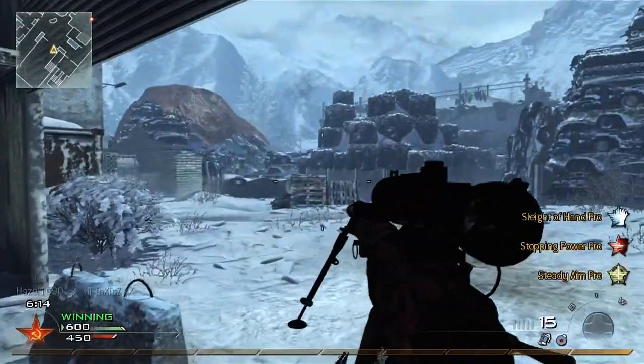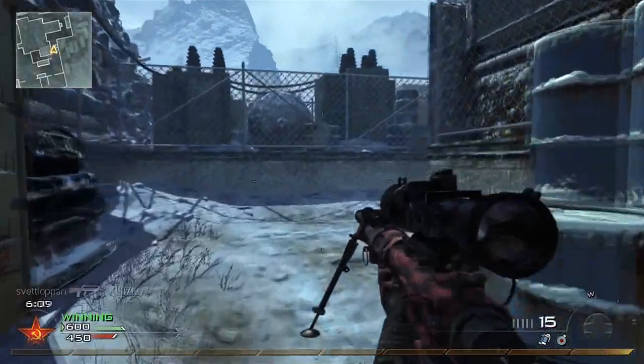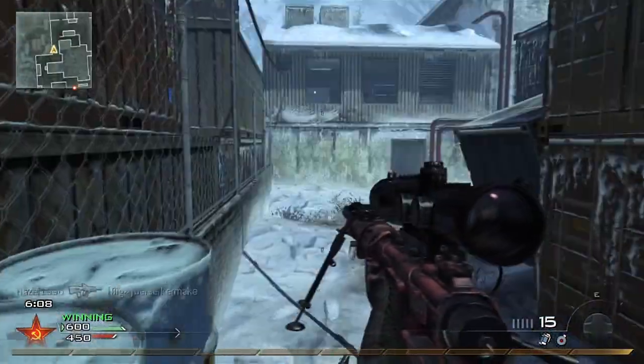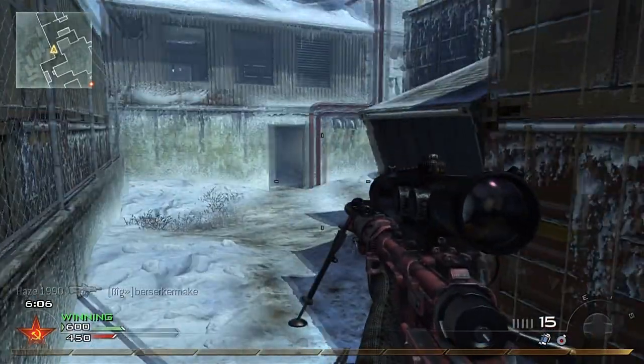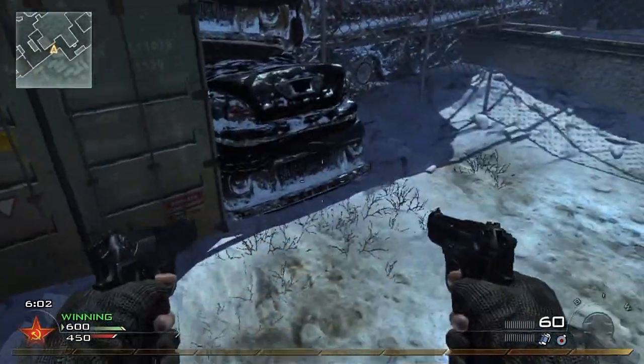Yo guys, it's me here, QuickJoe. And while playing Simply For All today, I actually found a glitch on this map. I don't know how it's called — I think it was Salvage or something. But yeah, it's a pretty good map and you will find out which map it is if you go on private match.